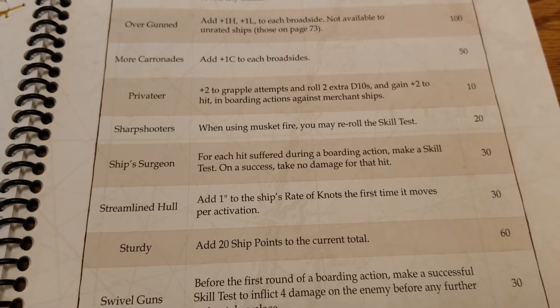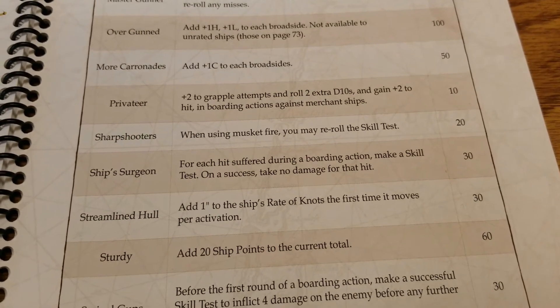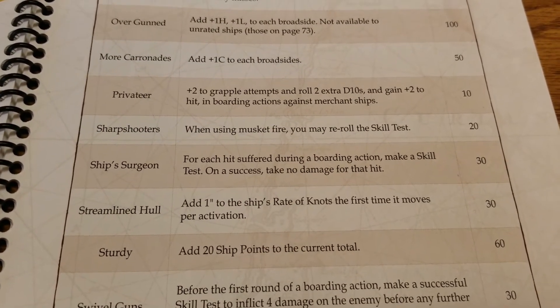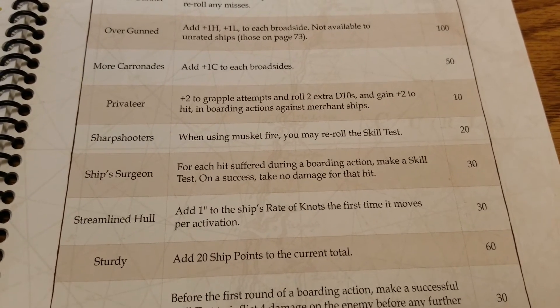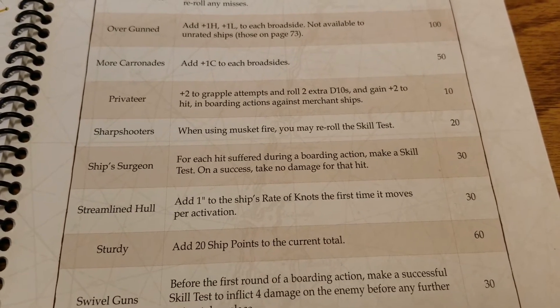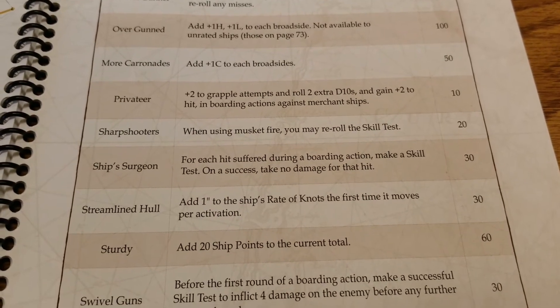Sharpshooters: when you use musket fire, you get to reroll a skill test — and that's always active. If you're in the range where musket fire is a factor, being able to reroll for just 20 points is pretty solid. Always active and a reroll is always great.